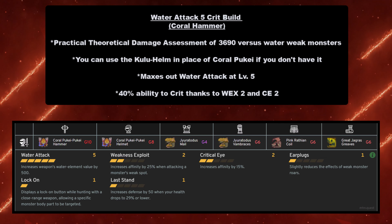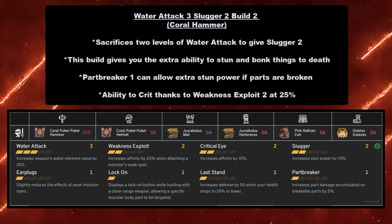For the Great Sword, the Coral Puke Puke Great Sword uses the same Water Attack 5 crit build, so go back to the Sword and Shield slide for a deep dive. For this build you need: Coral Puke Puke Great Sword at grade 8 or 10, Coral Puke Puke Helmet at grade 8, Gyrotodus Mail at grade 4, Gyrotodus Vambraces at grade 6, Pink Rathian Coil at grade 6, and Great Jagras Greaves at grade 6.